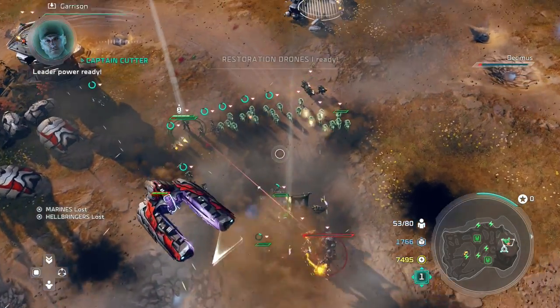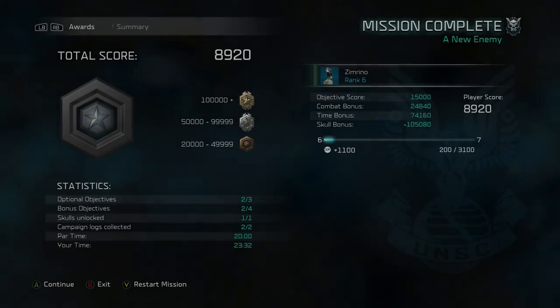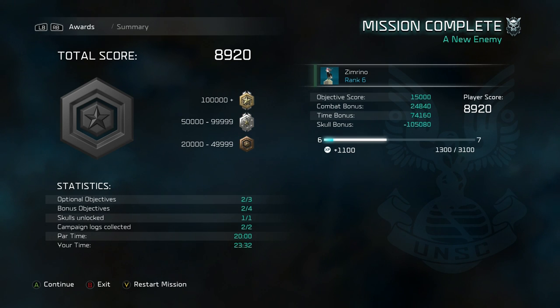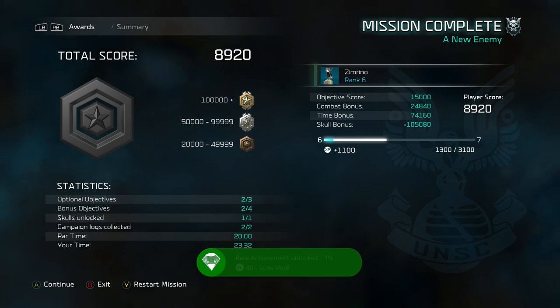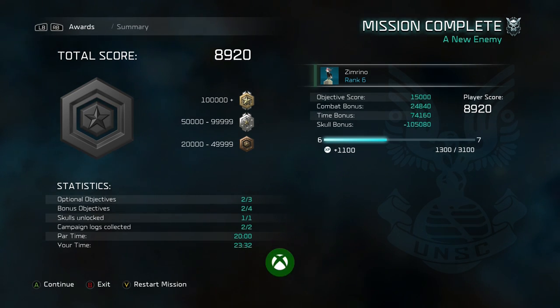Once you've destroyed him, you'll go to the score screen. As you can see, my skull bonus is negative 100k, but cumulatively with my time bonus, combat bonus, and objective score I did get past 100,000, which is the requirement for a gold medal. I believe when the achievement description says to reach a gold medal, it's talking about reaching that many points — because as you can see, I clearly did not get a gold medal display but still got the achievement.